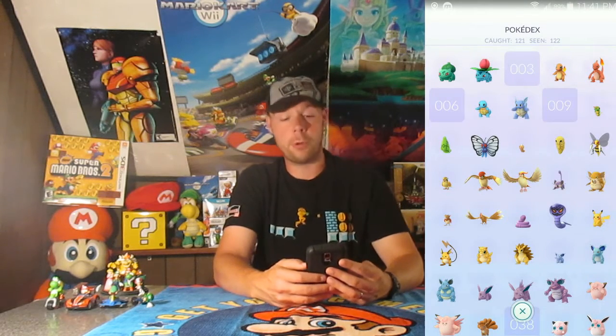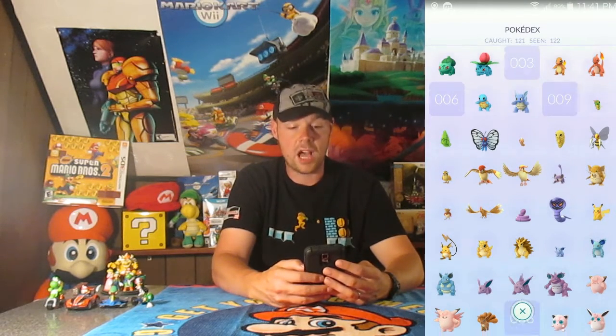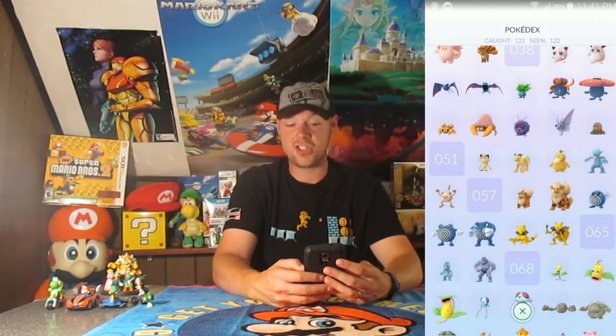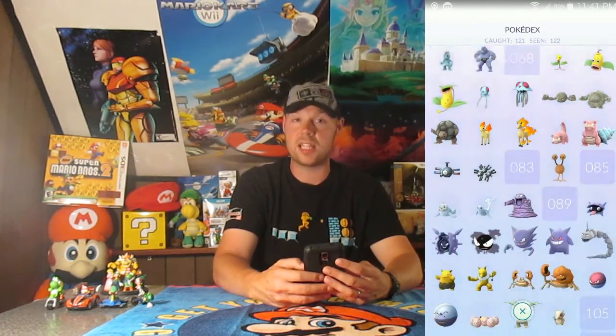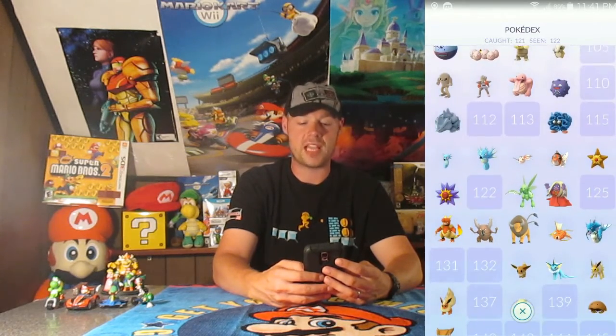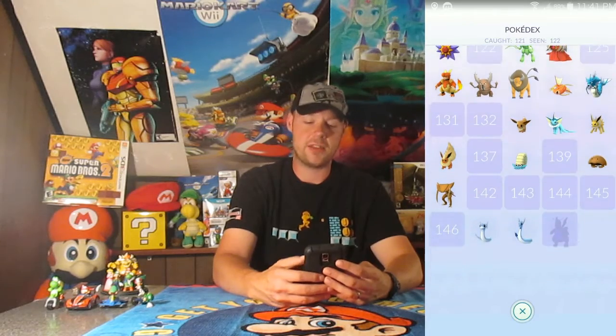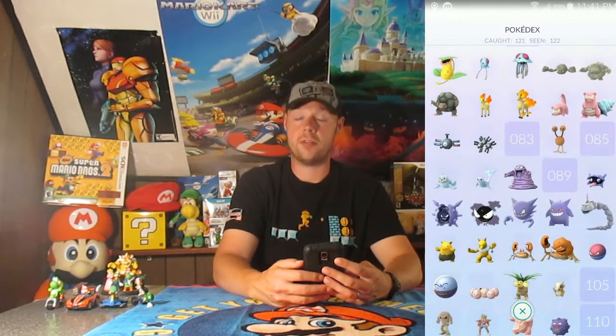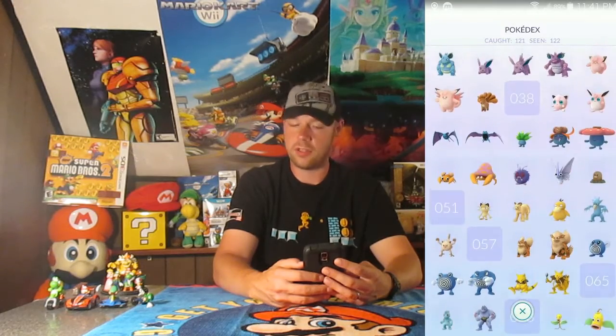So here's my Pokédex. As you can see, I caught 121 and I've seen 122. The one that I'm missing that I saw was a Dragonite, believe it or not, at the Cleveland Zoo. I probably threw like 15 Ultra Balls and 14 Raspberries at him — and as you can see, right there he's missing. He ran away. It was pretty devastating. I was so mad.